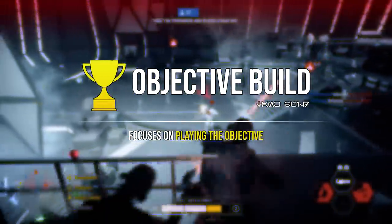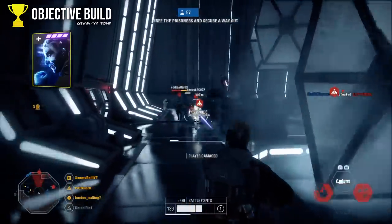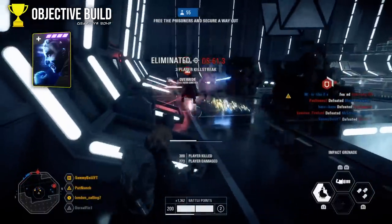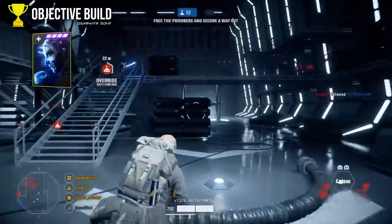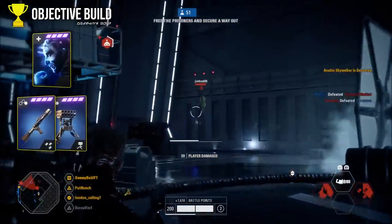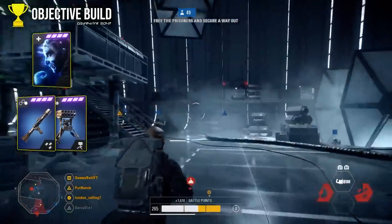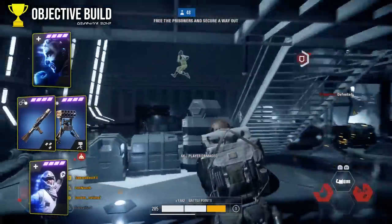Moving on to the objective build — this is for those who enjoy playing the objective and doing anything to help their team win. The first card is the resourceful star card, which dramatically reduces the cooldown of your abilities so you can use them a lot more often. Your sentry, impact grenade, and other abilities can all be pivotal to playing the objective, so having them available more often means you'll generally do better at pushing objectives. The next card is a choice between the barrage card and the ion turret — I personally go with barrage about 90% of the time.